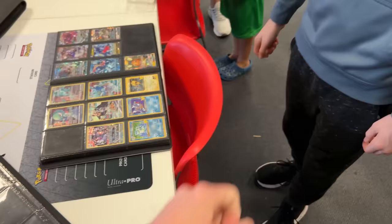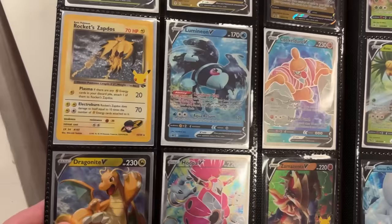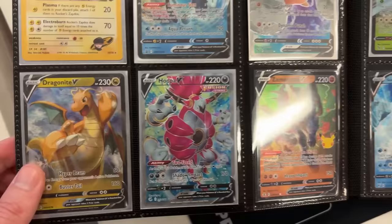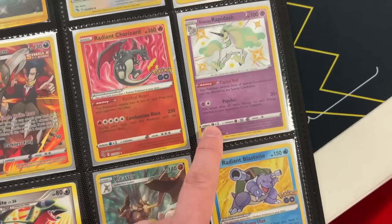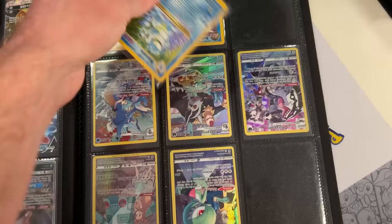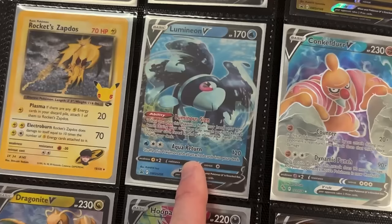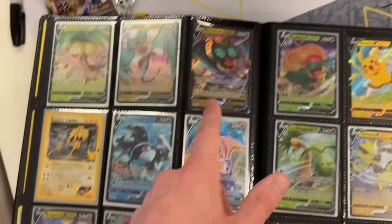Looking through another binder right here — got a rainbow rare right in the middle, Pikachu V Max ready to give you a big hug. We got Rocket's Zapdos, Hoopa V right down there — not sure if I actually need that. We got Galarian Rapidash, Shiny Galarian Rapidash. Oh wow, the last page — he needs the Blastoise from Celebrations and the Dark Gyarados from Celebrations to complete the set. I would like the Lumineon V. Lumineon V for those two right there — it's a deal, boom!